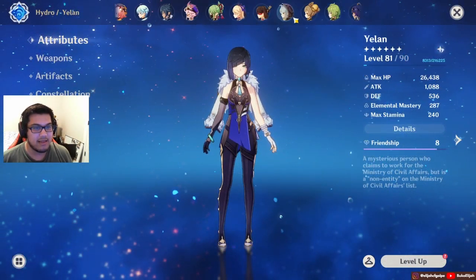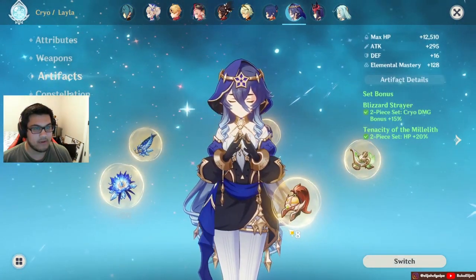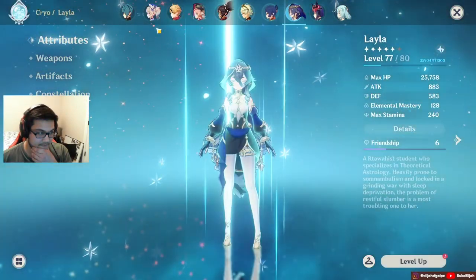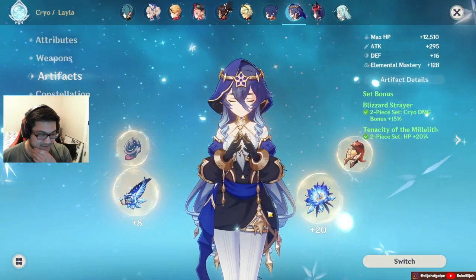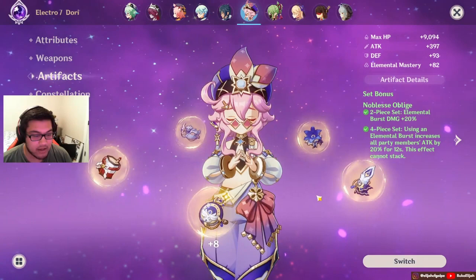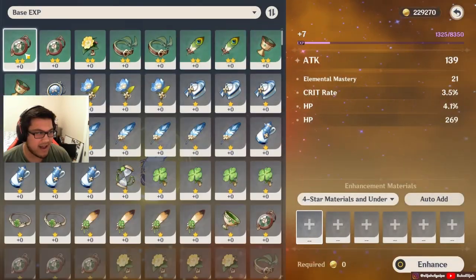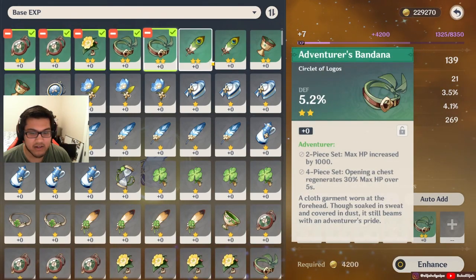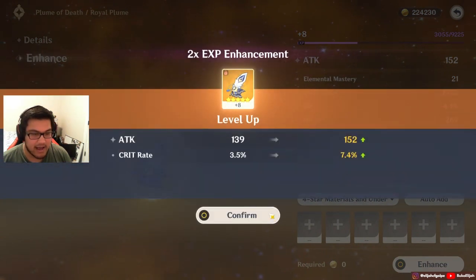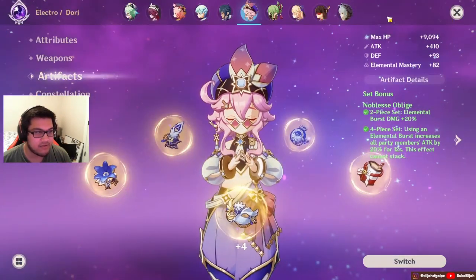Who else am I building? Layla. Everyone past this is at level 80. Looking at Dory actually. I would say that artifact route usually gets me — like if I had an absolutely new artifact at level zero, I could probably get it to level eight or twelve from just the artifact route.